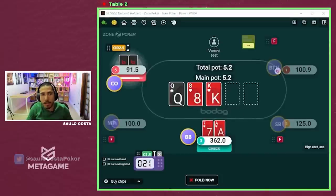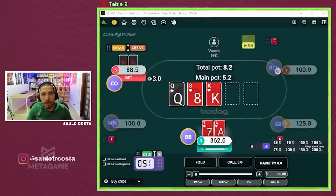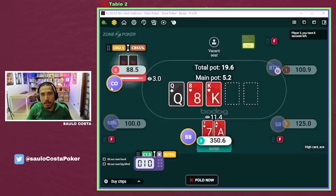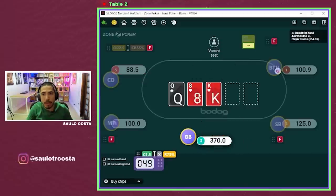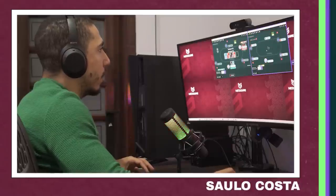Ace-seven of hearts here, big blind versus cutoff. Villain starts with a 60% pot bet. This board wants a big bet or check. I'm going to start with a check-raise against this size — not reading too much into the size, just that this hand plays well as a check-raise. I'll have pocket eights, king-queen, queen-eight in my range, so I can develop check-raises and flush draws play really well in those spots.